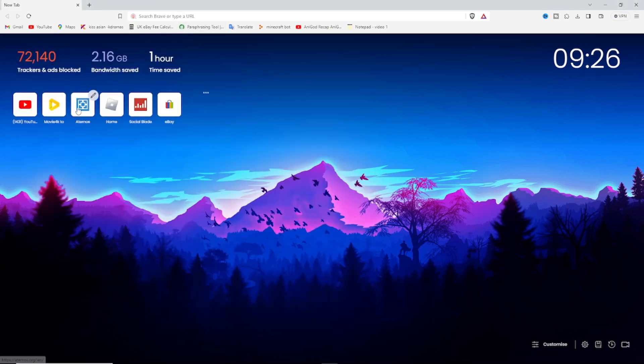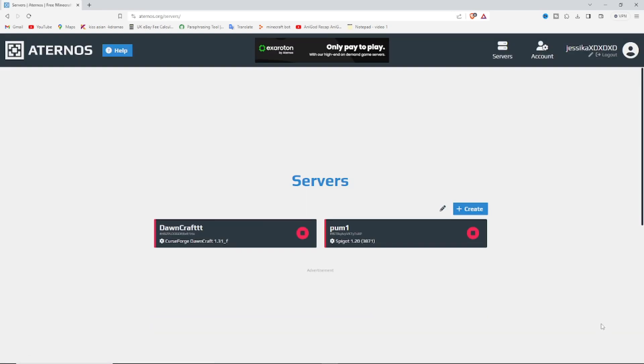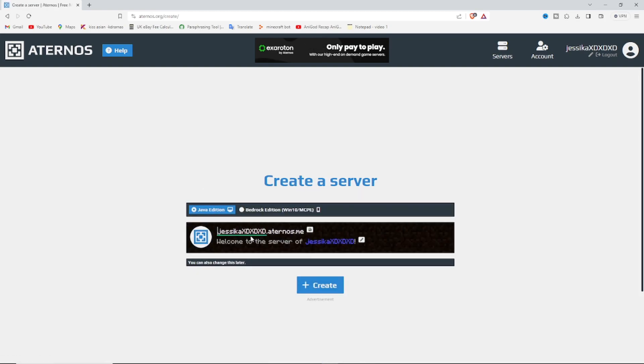The first thing we're going to do is go to Eternals and press play. I already have two servers, but this is going to be empty, so just create one and put whatever name you want.